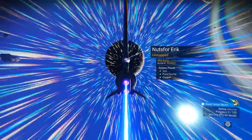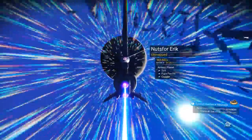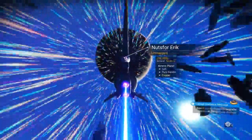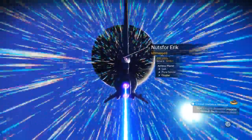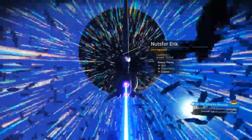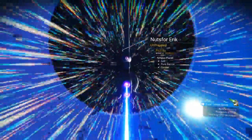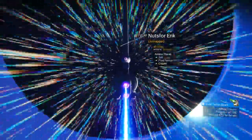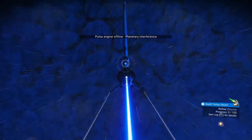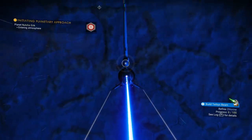It only let me scan Nuts for Eric. Did I name that, or did somebody else name that? It's an airless planet. One way or another I'm going to land at Nuts for Eric — I'm assuming somebody else named this planet, and I want to see who named it. Then we'll go over to the tropical planet, because I guess that's what I'm looking for.